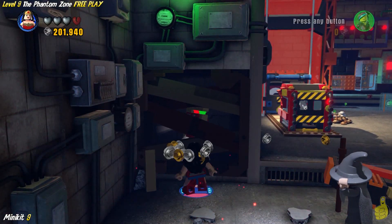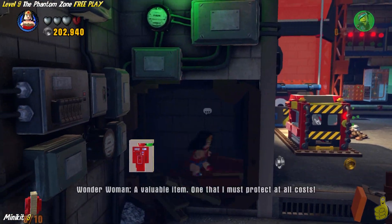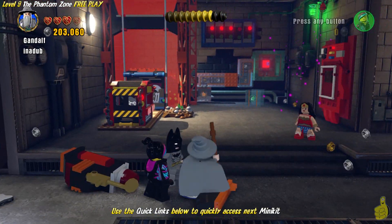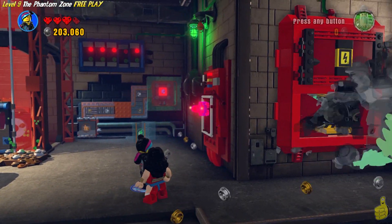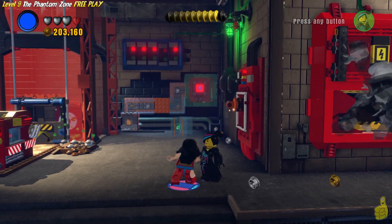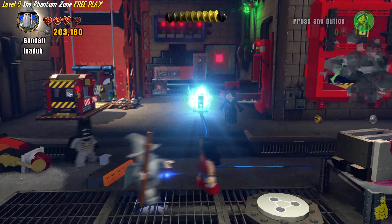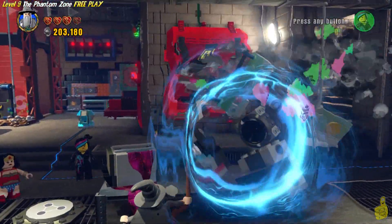A few of you have reported that using the scale keystone, which is available on the right-hand side right now, sometimes works. We tried it in our preliminary run trying to find all the minikits and couldn't get it to work. But if you don't have Wonder Woman or a strong character, you might try doing the scale puzzle and see. Feel free to comment down below and let us know if it works.